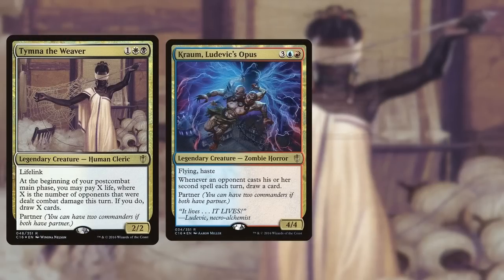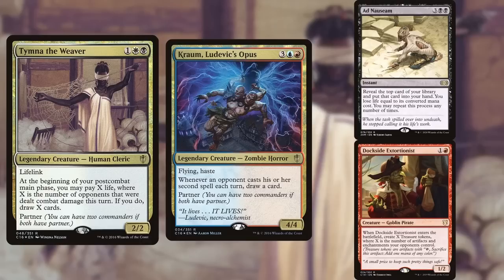Starting us off is Mox, playing Tymna-Kraum, otherwise known as Blue Farm. This list mainly focuses on quickly assembling win cons with one-card enablers such as Ad Nauseam or Intuition. The deck puts a heavy emphasis on Ad Nauseam, Underworld Breach, and Dockside Extortionist flickers. It utilizes a lot of fast mana to power out explosive wins, or strong early-game card advantage engines such as Kraum or Rhystic Study. It usually seeks to be the fastest deck at the table and has the potential to grind when needed.